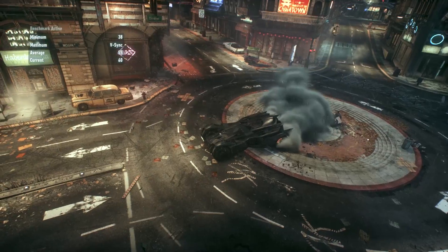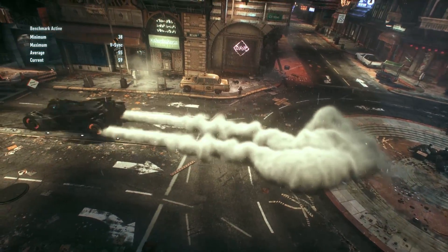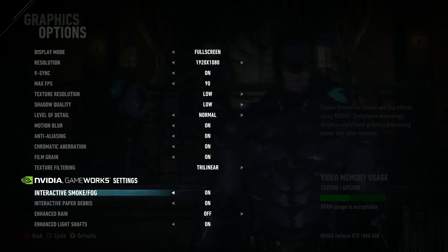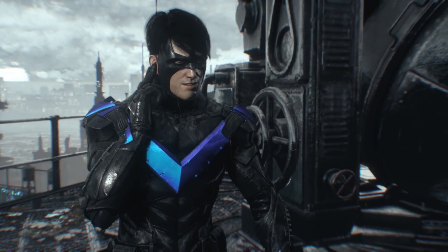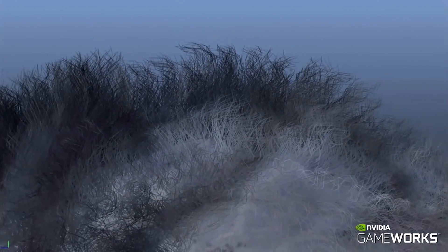Something you'll want to turn off even more is interactive smoke, which is smoke that's affected by light and objects. Turn it off. And for an even greater performance boost, stay away from those proprietary graphical techniques you only see in certain games, like enhanced rain and interactive paper debris in Batman Arkham Knight, or Nvidia Hairworks in The Witcher 3.